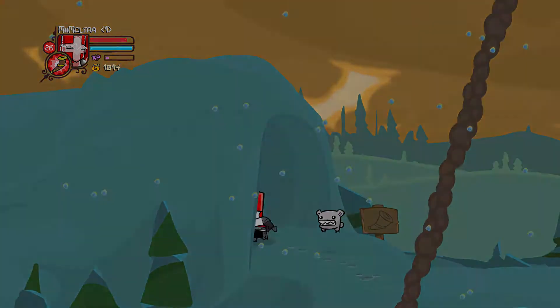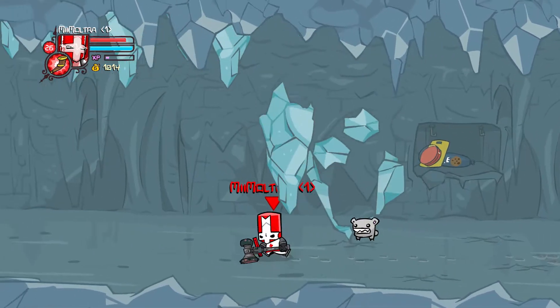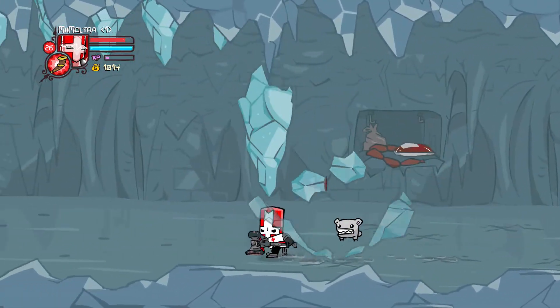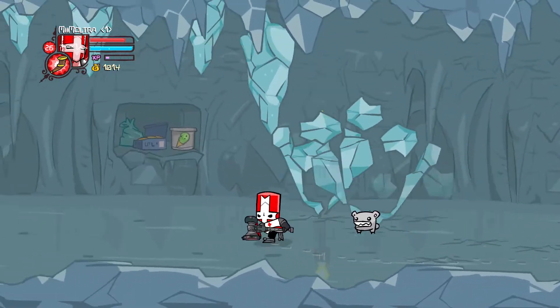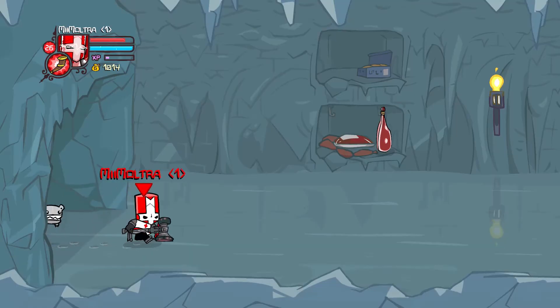All right, let's go into this ice cave and see where it takes us. Watch out for those icicles — just keep moving through. It's annoying because the ice slows you down. Don't dash because it'll actually make you even slower and you'll get hit by those icicles.